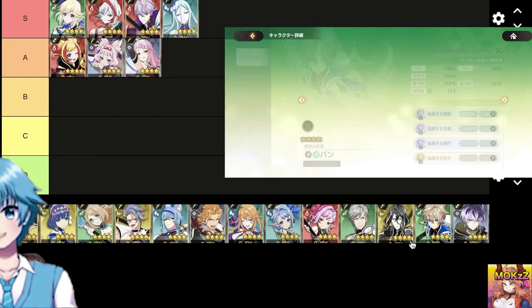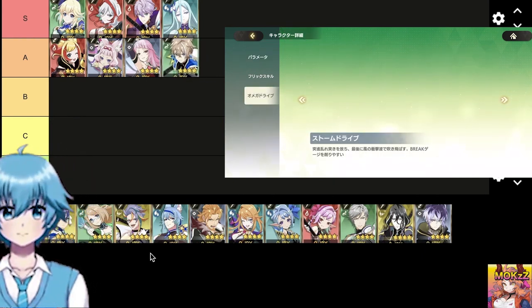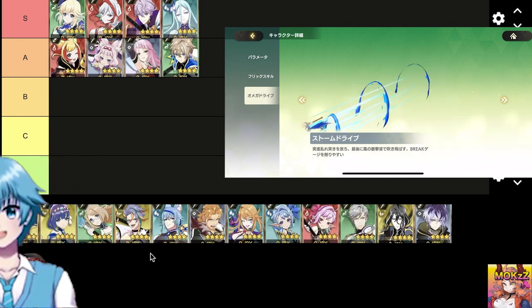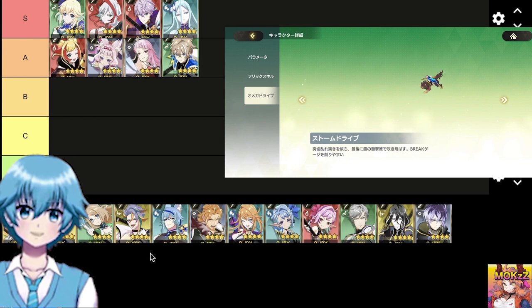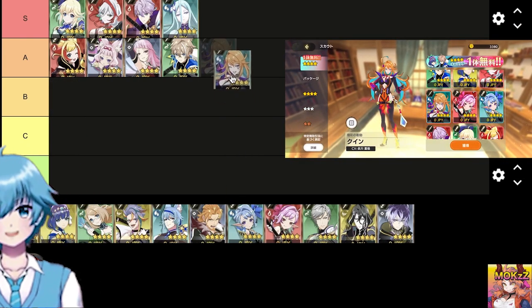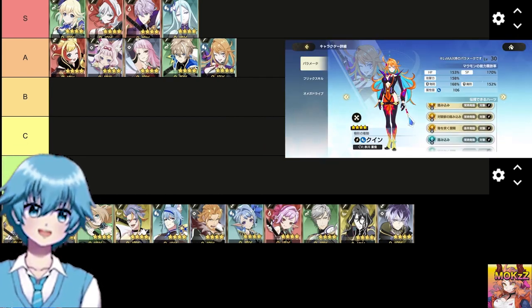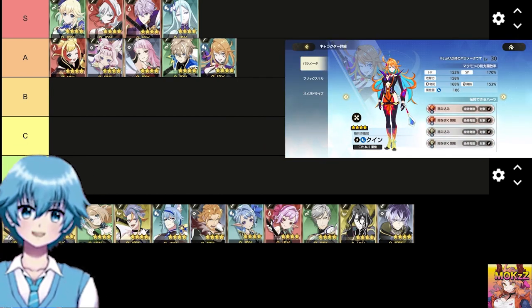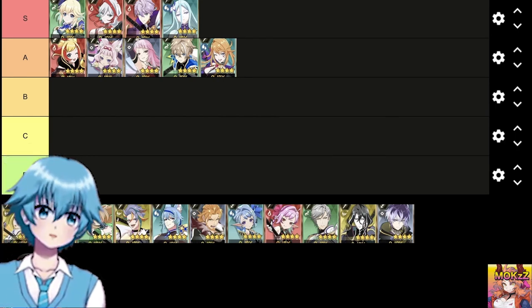Van — weapon type spear, class wind. Hearts are activated when switching. Skills are ranged attacks that can attack in all directions. OD blows away with a shock wave after charging. It is also excellent that it is easy to reduce the gauge. Quinn — weapon type spear, class water. Hearts always activates critical up. Skills generate shock waves after attacking the opponent with a time lag. Expand the field with OD and easily reduce the gauge.